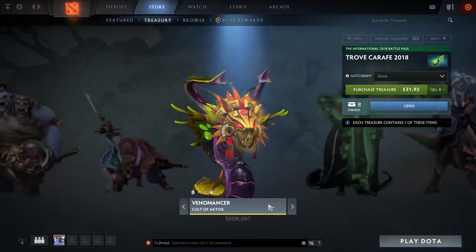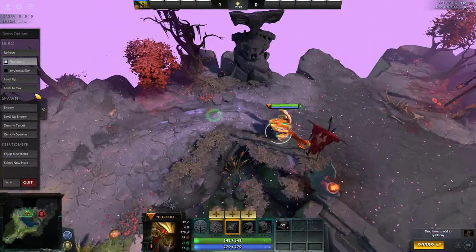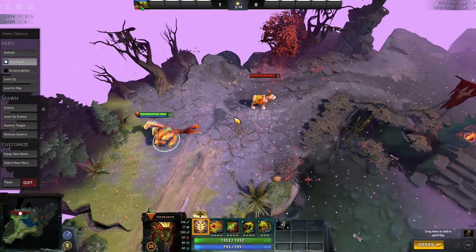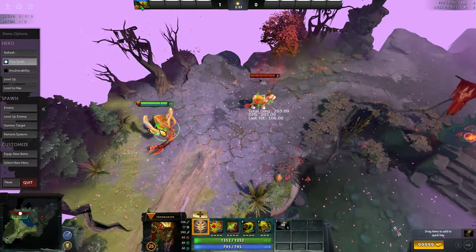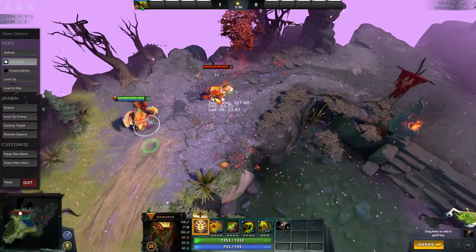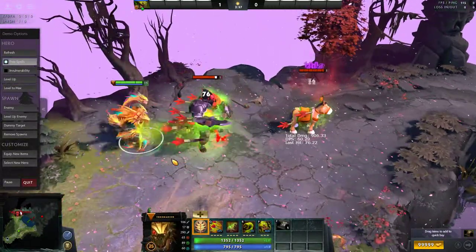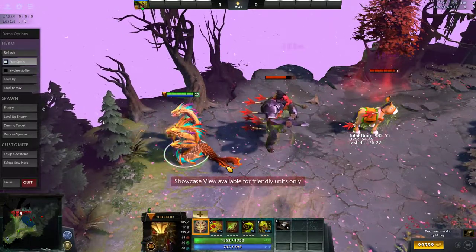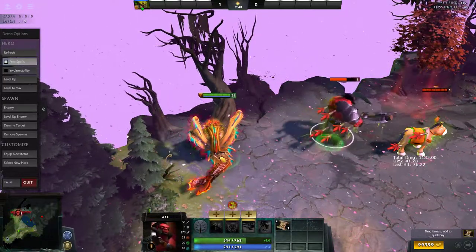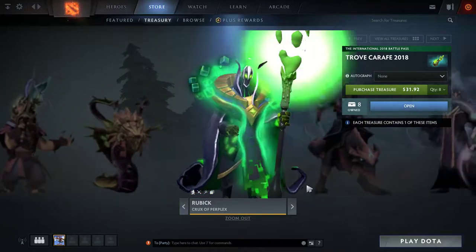Next up we're looking at the Venomancer Cult of Ak'talk mask, changing his Venomous Scale to almost look like arrows. The icon almost looks like a rain of arrows — specifically a bunch of poison dart things. When you're affected by this Venomous Scale, you'll actually have darts sticking in you, which is pretty cool. There are quite a lot of darts; it looks like they always appear on the back. The status icon is changed as well.